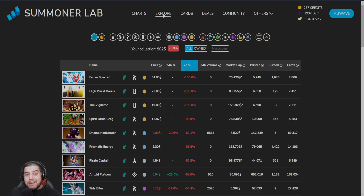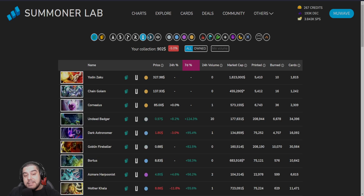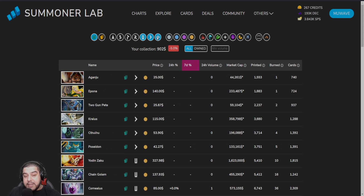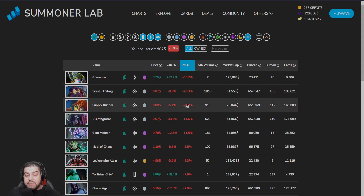Personally I'm going to be playing Modern mostly, so I'm going to hit the Untamed, Dice, and Chaos Legion buttons, then I'm going to hit the neutral cards. Now we're going to want to hit the seven-day percentage column, as this is going to shortlist all the cards with the largest reduction in price over the past seven days. This is really going to help us find these undervalued cards which have reduced in value over the past seven days.